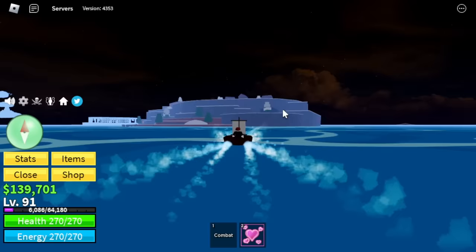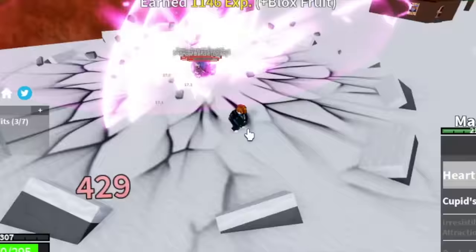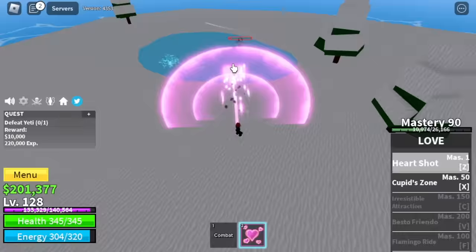Frozen Village. Make sure to go to the cave first. Buy everything the ability teacher sells. After that, head to the Snow Bandits. Stay here until level 105. After that, we are going to start server hopping Yeti until level 130. So far, I think the grinding here is easy, right?